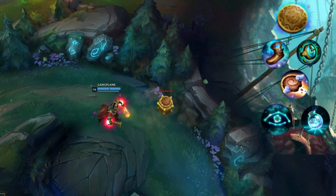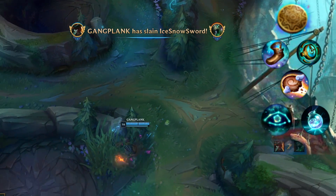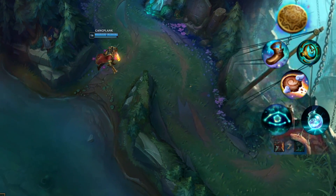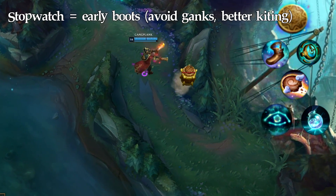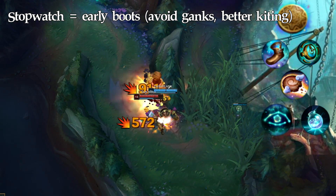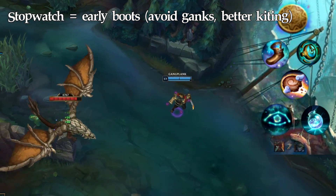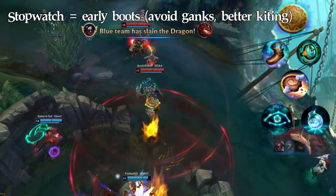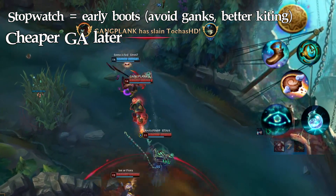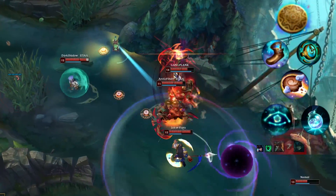Starting off with Kleptomancy, these are the viable options in the Inspiration tree. In the first row you have Magical Footwear or Stopwatch. Stopwatch is better most of the time because it doesn't prevent you from buying boots early, which can be very useful for dodging skillshots, avoiding ganks, and getting in and out of your Q range to poke your enemy. Stopwatch also builds into a Guardian Angel later on and gives you the option to do a flashy play for free at any point in the game.